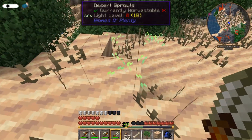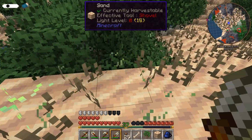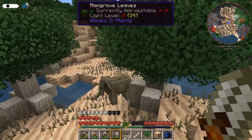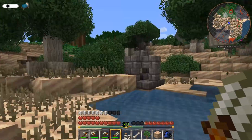Desert sprouts? You're just green for no reason, okay. Elephant! Hello, elefante! Hello! Goodbye! Right into the water.